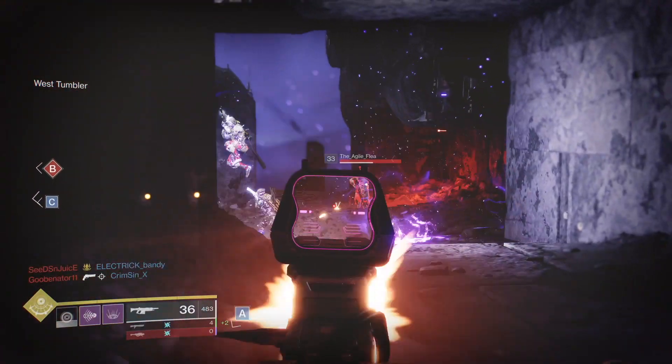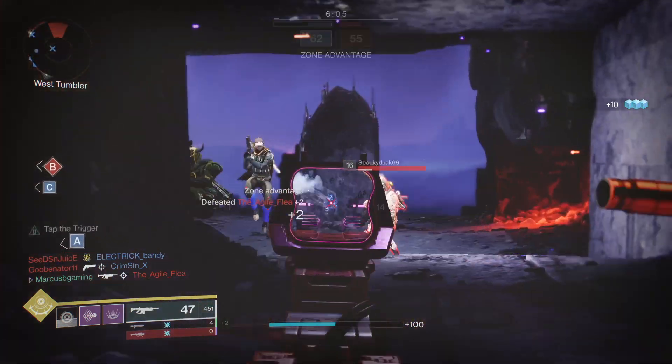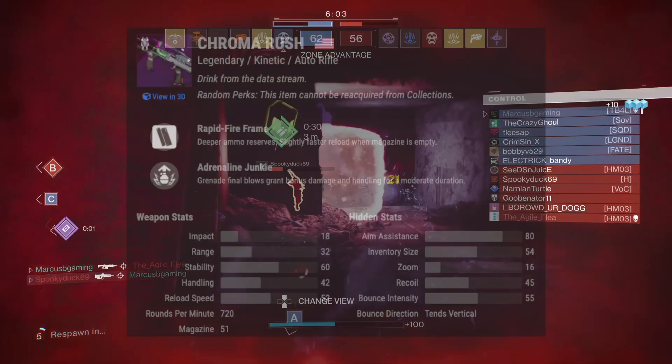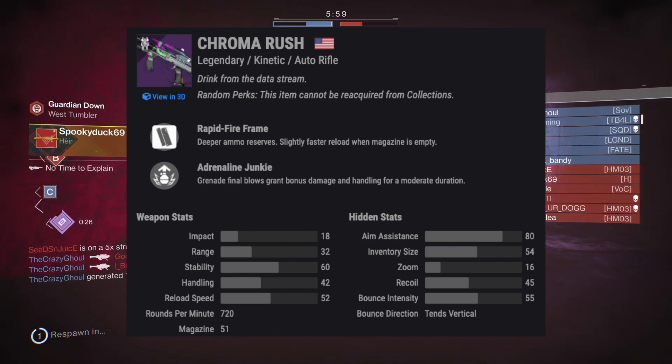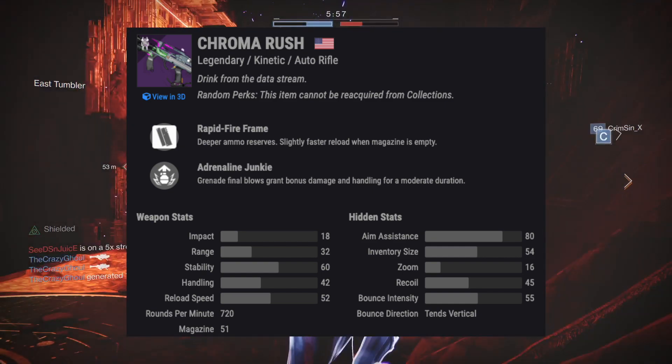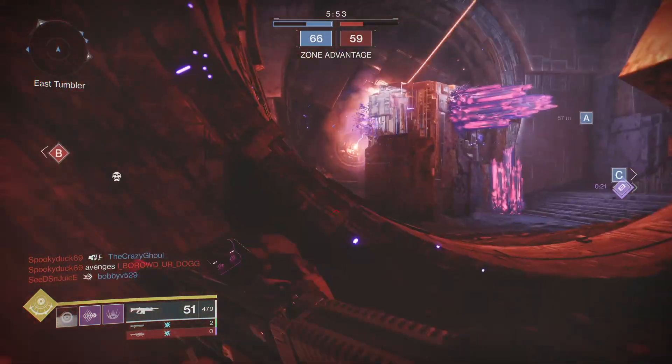Chroma Rush is one of those rare 720 RPM auto rifles. It's a rapid fire frame so you hold more ammo and reload it faster when it's empty. It's got really good aim assist, good stability and reload speed. To make this thing the big ol' beast it can be, it needs more range and a little more stability.